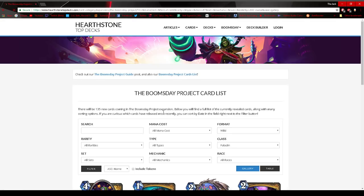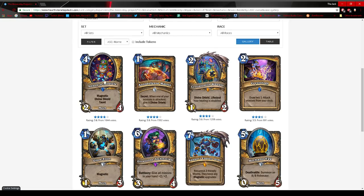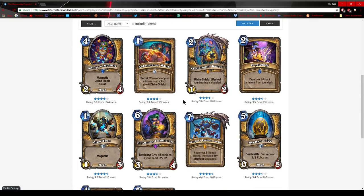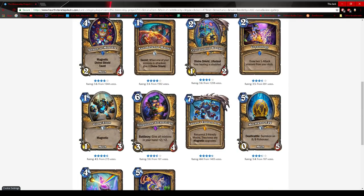Those are the Mage cards. We go to Paladin next. The first Paladin card, Annoy-o-Module, is basically two Annoy-o-Trons stuck together — a 4 mana 2-4 with Taunt and Divine Shield. By itself it's kind of bad, but Magnetic makes it much better. Looking at the other Paladin cards: Mechano-Egg, Glowtron — I haven't looked at the neutral mechs yet, but I don't think Paladin has great synergy with Deathrattle or Divine Shield right now. Even with Healing — it has Divine Shield and Lifesteal — I don't think Healing matters too much in this meta.